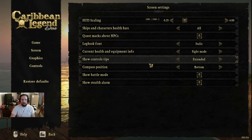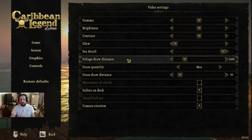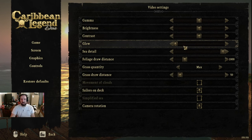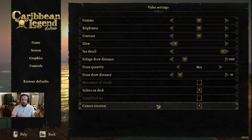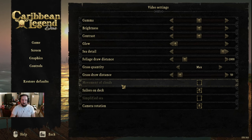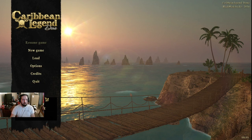I left everything the basic way it should be when it comes to scaling on the screen. When it comes to detail: see details high, I don't know what glow does. Grass quantity, max grass draw distance 50, I don't know how far that really is. Camera rotation, movement of clouds, simplified seed — no. Alright, let's just accept that.